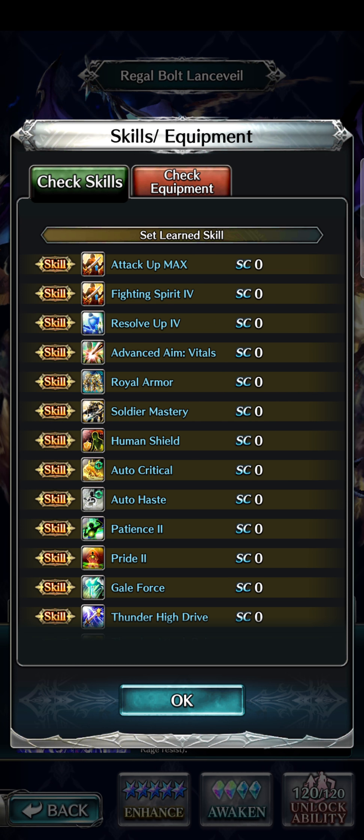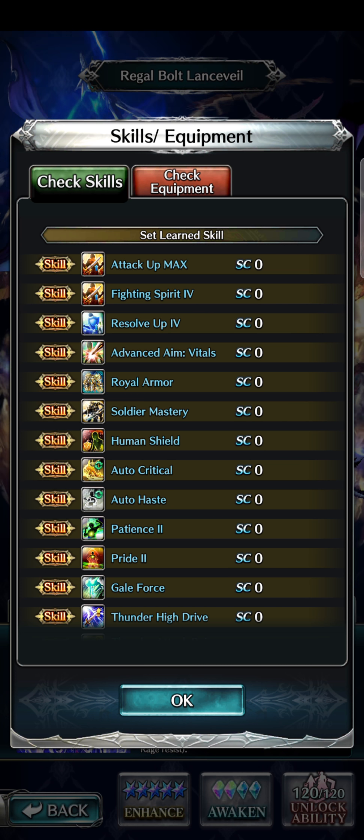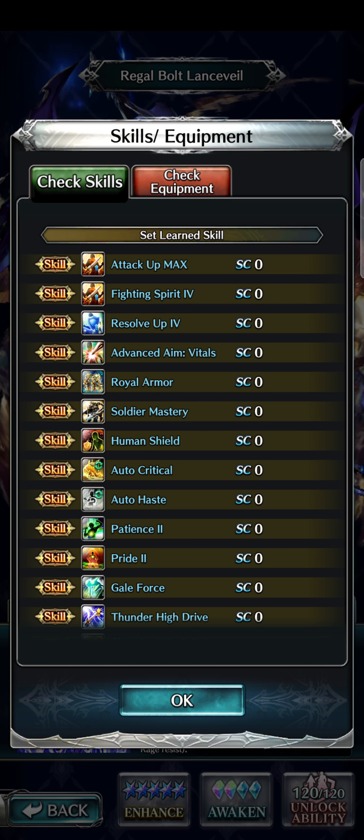Looking at his actual skill list, he starts with Attack Up, Max Fighting Spirit 4, Resolve Up 4, Advanced Aim Vitals, and Royal Armor. The fact that he has Advanced Aim Vitals is a hint for how to build him. I believe the crit package is going to be really good on him — some of his abilities further down will explain why.